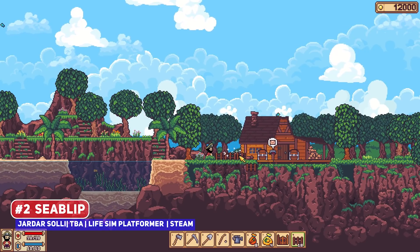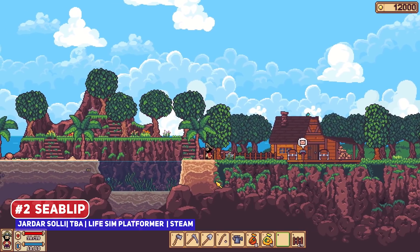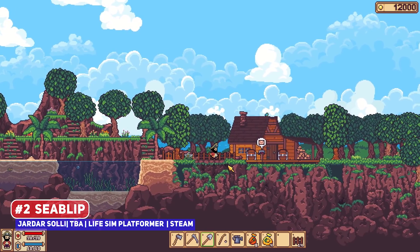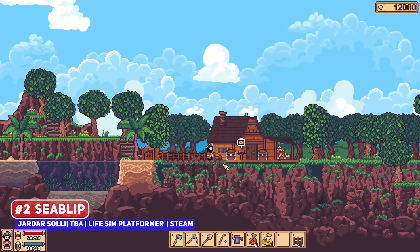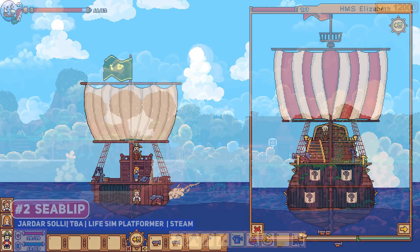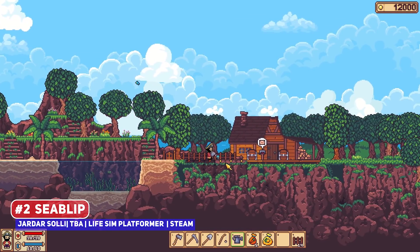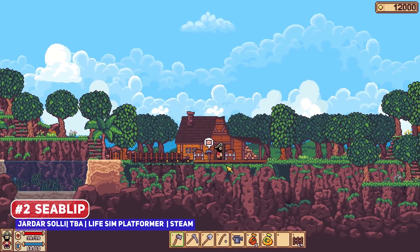I believe Sea Blip is still relatively early on in development, so who knows whether it will get to release, but I have to say the pixel art in this game is gorgeous, especially in how the clouds are drawn. This is essentially pirate Terraria meets Stardew Valley, where you build a home base on a tiny island named Sea Blip, eventually building and upgrading a ship as you use it to venture out to adventure. There will be naval combat, as well as the expected farming sim elements like fishing, with some gorgeous constructions shown in these screenshots, making this a title of interest.